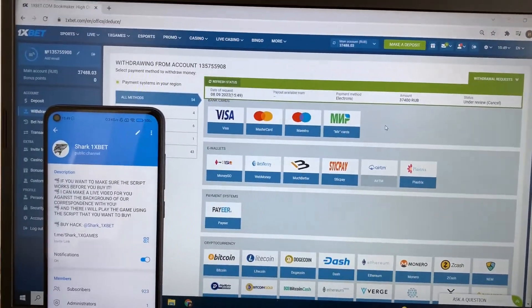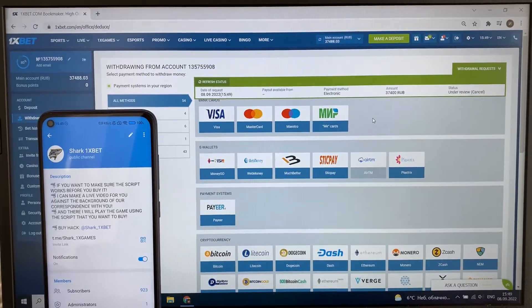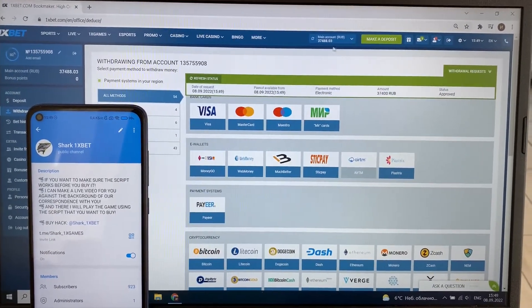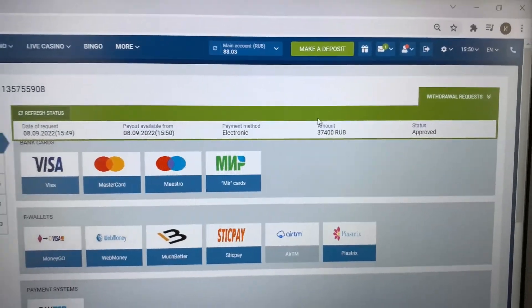It's quick — it's about 1 or 2 minutes. Just wait a little bit and the money withdraws. Yes, you see guys, status changed to approved, money withdrawn — you see my balance.